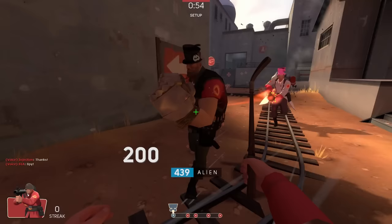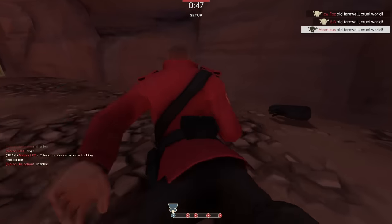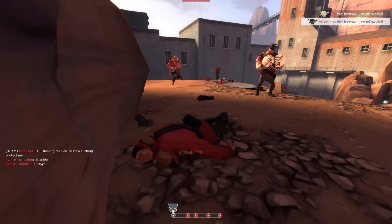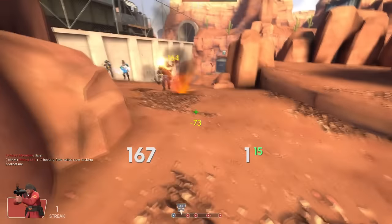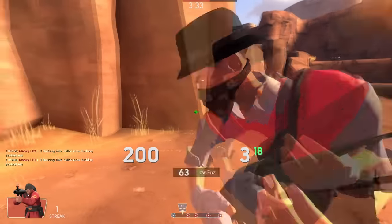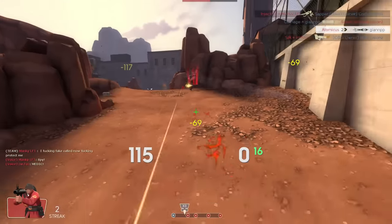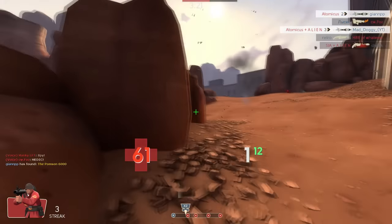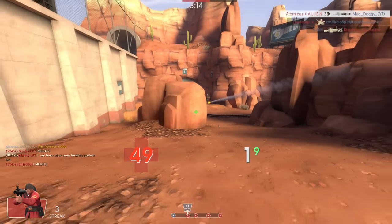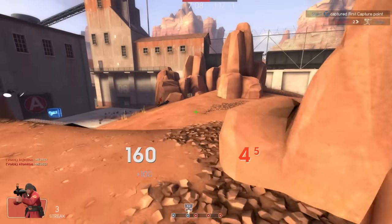Often used as a roaming pick class, the soldier is mostly run with Gunboats, stock rocket launcher and the Disciplinary Action whip. A well coordinated team can organize pick classes such as scout, soldier and spy to work together for a common goal, like forcing a medic to use his ubercharge or taking out an engineer nest. The main skill set you will have to practice is rocket jumping, as it will allow you to move efficiently and bomb key enemy players. In most maps, the soldier is used to control and defend the flanks while harassing opponents. Some teams will run the soldier closer to the combo so that he can use his splash damage to protect the combo. The Black Box plus Concheror can be used as a powerful loadout for a passive playstyle, which can reward aggressive team pushes once the conch is charged. You can also use the Direct Hit in order to deal with level 3 sentries easier.